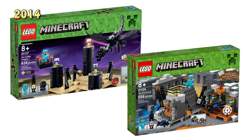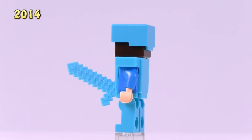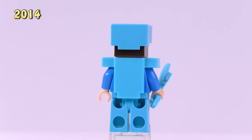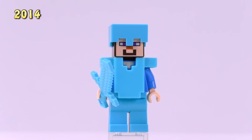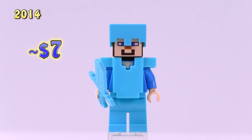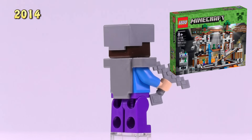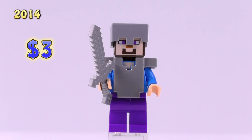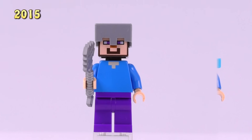2014 also had the Ender Dragon set and the End Portal, which gave us the completely diamond-encrusted Steve. He's got diamond pants, diamond armor, and a diamond helmet. The armor piece has a little opening so you can still see the chest print. He is seven dollars, one of the more expensive minifigs in this collection. Then we also have Steve in iron armor and an iron helmet from the Mine set - very common parts, just a three dollar fig.